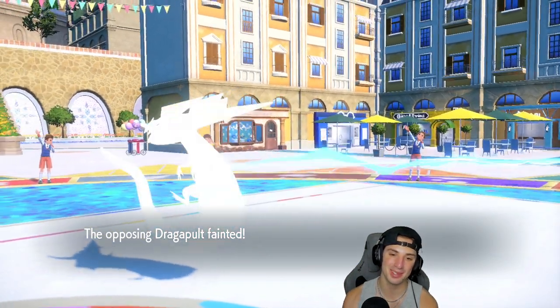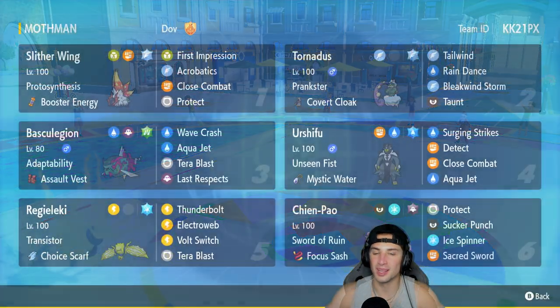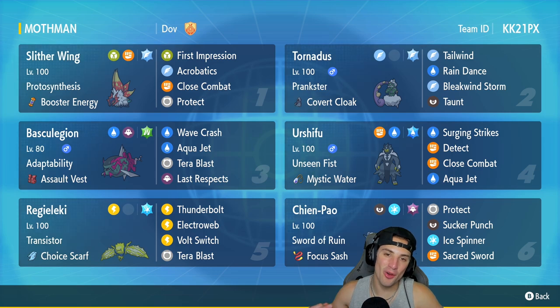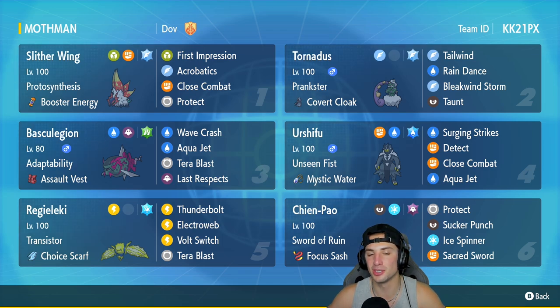3-0 with the Slitherwing team — crazy strong in Regulation D! Perfect record using Slitherwing in all three matches — absolutely amazing. Considering all the teams that were built to counter Slitherwing on the lead it still performed insanely — First Impression KO'd the Scizor, was doing big-time damage with Acrobatics, and just took out Pokémon left and right.